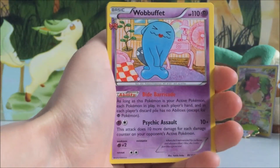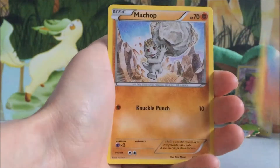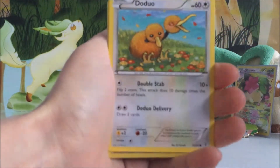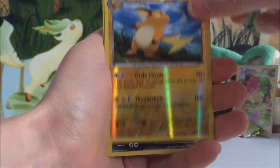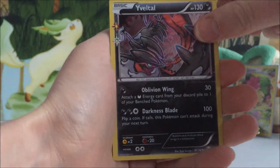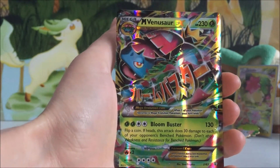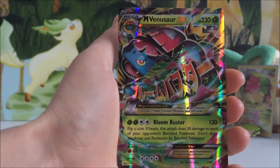Let's see how we go in here. We've got a Wobbuffet, a Machoke, a Crushing Hammer, Ponyta, Machop, a Lightning Energy, a Do-Duo, a Reverse Holo Raichu which is really cool, a Holo Eevee for our Radiant Collection card, and a Mega Venusaur EX — what a beautiful card! Great first pull. We do have this card already, but that's okay.